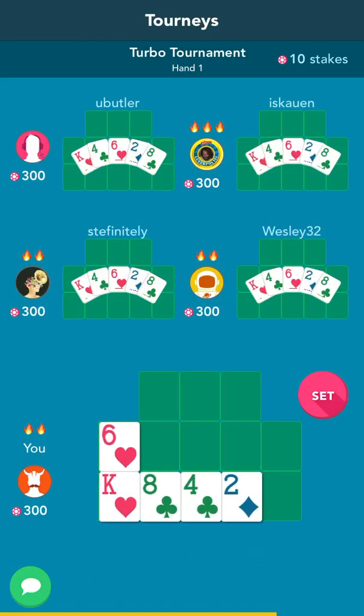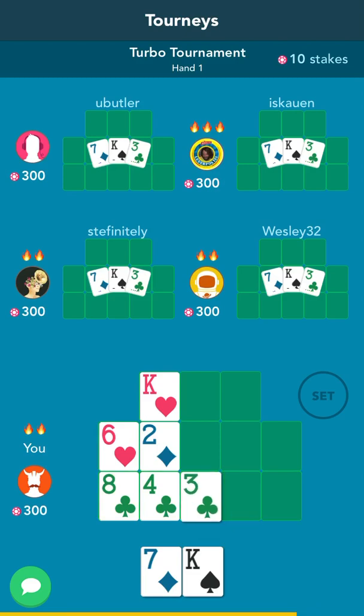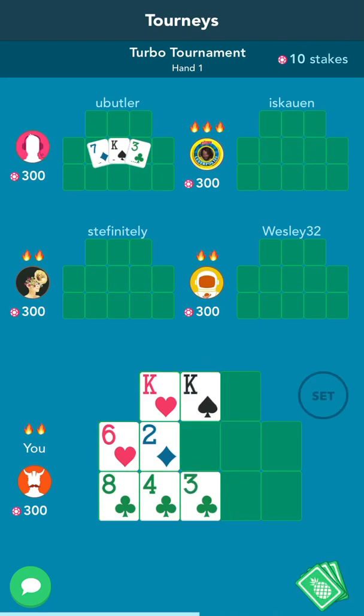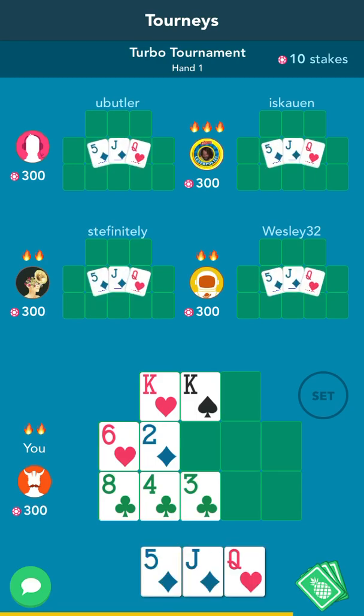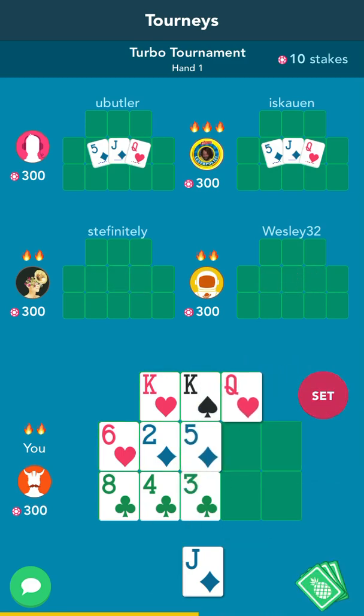We're going to do a strategy session here on open-faced Chinese poker. Here I am playing the 8-4 clubs and I'm breaking up the heart flush because I want to try to play a king in the front. Now this is a risky move, but considering that it's only the second deal, I figured that I had a lot of chances.